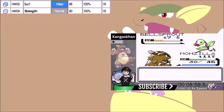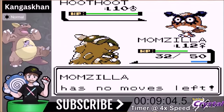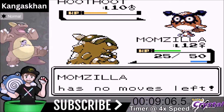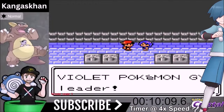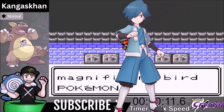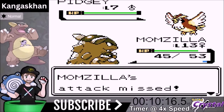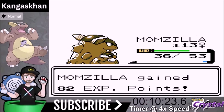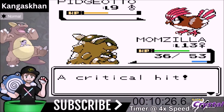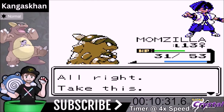All the moves are listed in the comments section down below; you can go to the link for Kangaskhan Generation 2. Now we're going to face Falkner — he's the Flying type trainer, comes out with a Pidgey. We get a three-hit Comet Punch that knocks it out in one turn. Critical hit with Pidgeotto — takes one more hit. Done. Very easy win over Falkner.